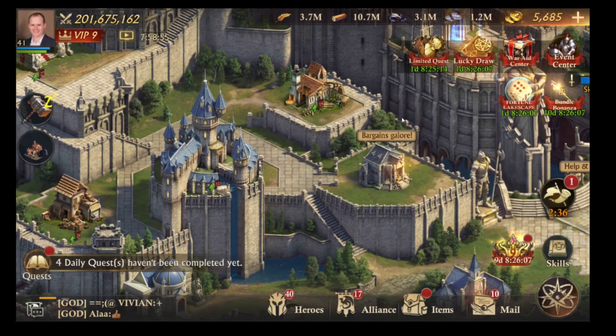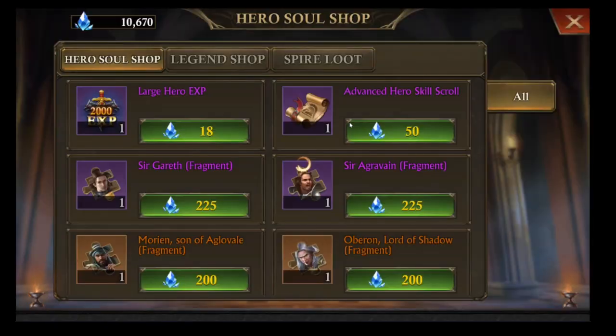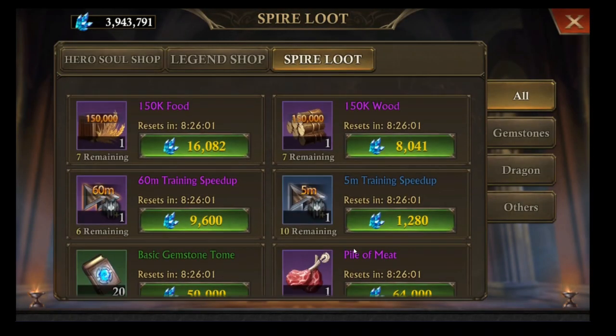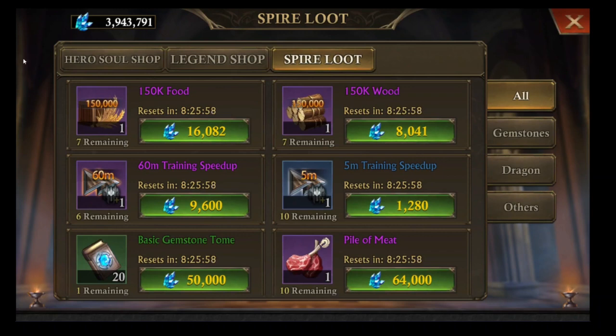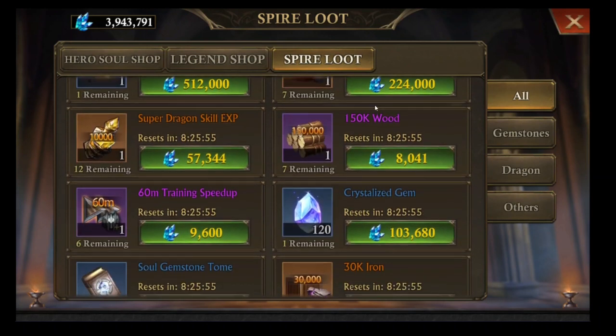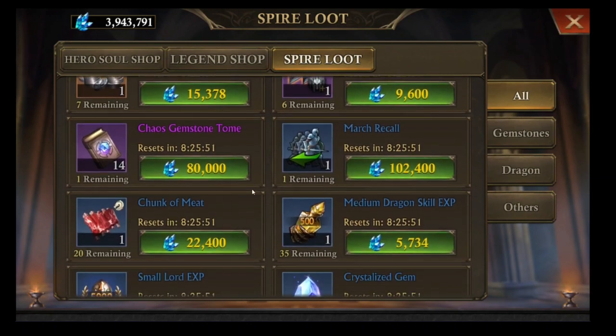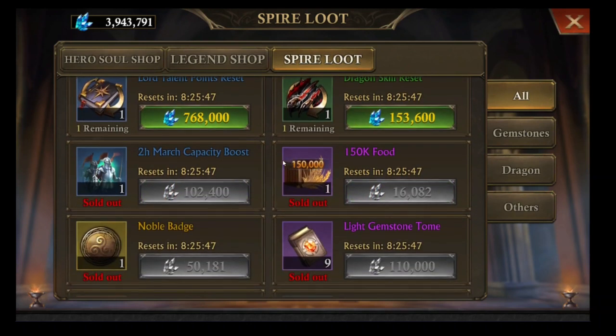There are a couple of other ways as well — technically not production but effectively the same. If you go to your spy loot store, you can spend your spy loot crystals on food items. It's generally better to spend them on stat items, but if you really need food this is a good way to get hold of it, and in fact all the different materials are available here.